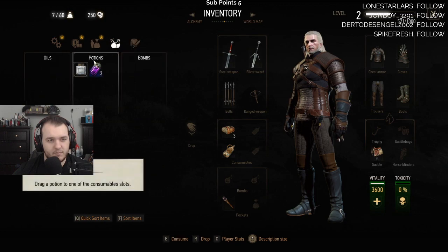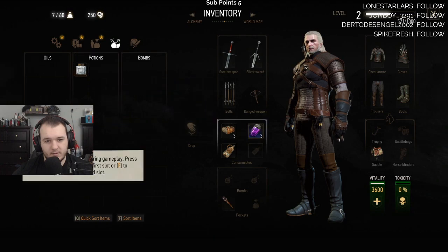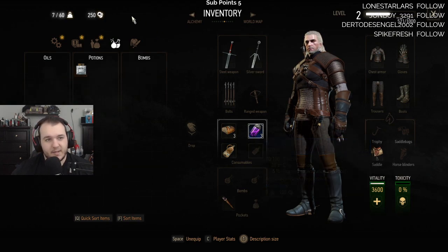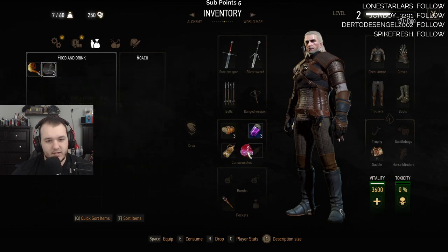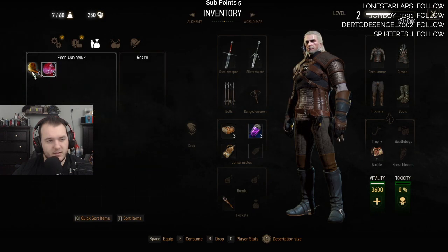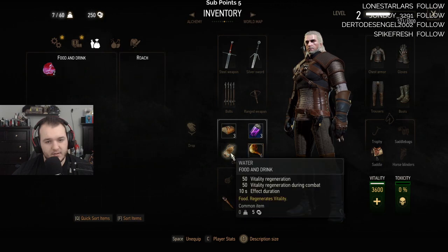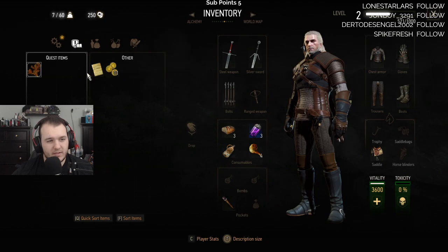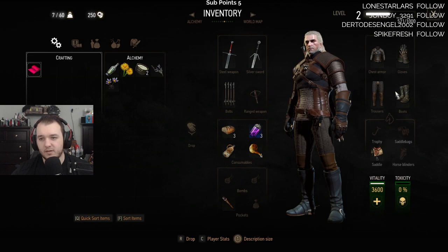Now it's telling us about potions - drag potions into the consumable slot. What's this one do? Accelerates stamina regeneration. Food and drink - does this need to be cooked? It regenerates raw meat. Doesn't look like it needs cooking. Regular stuff - alchemy.